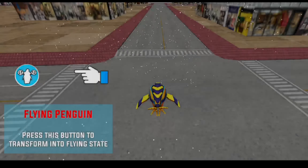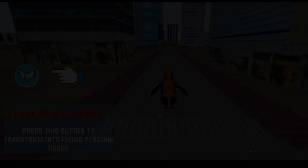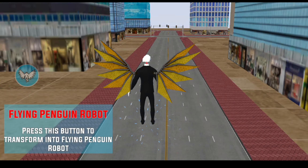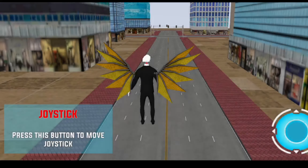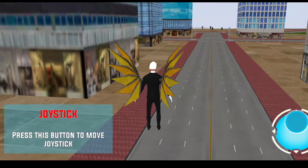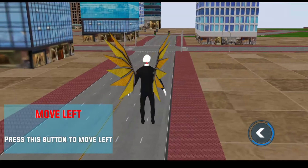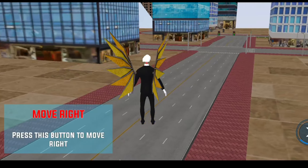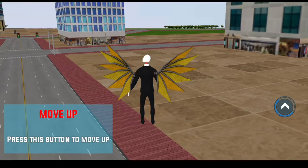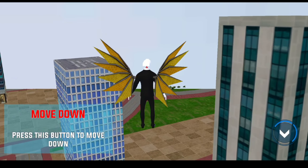Press this button to transform into flying state. Press this button to transform into flying penguin robot. Press this button to move the joystick. Press this button to move left. Press this button to move right. Press this button to move up. Press this button to move down.